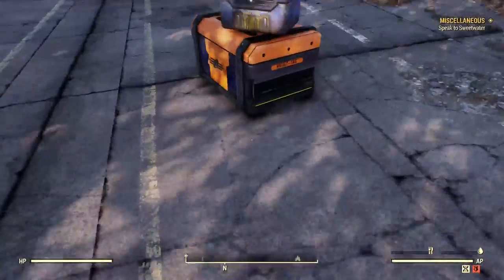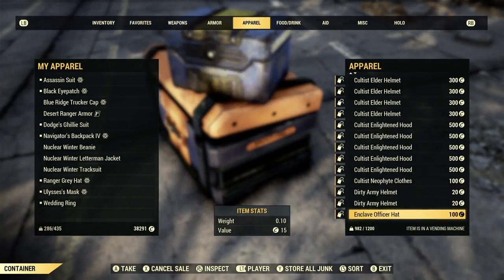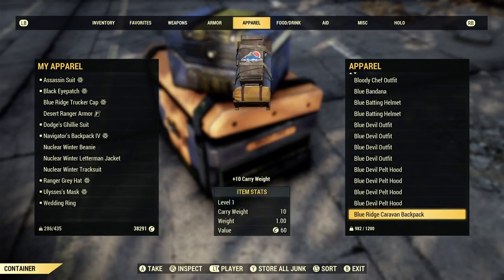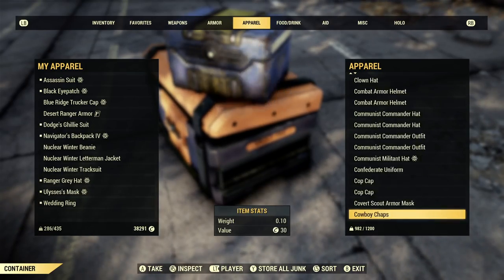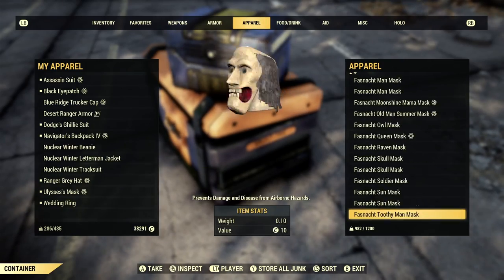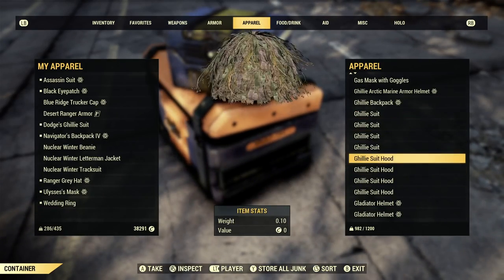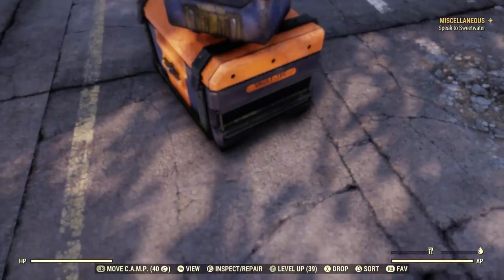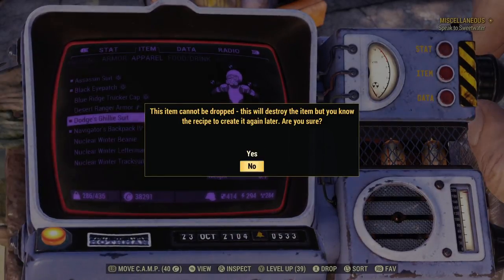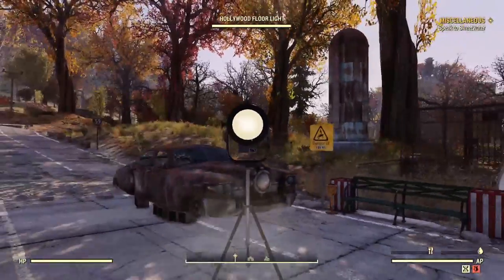Now you can't even drop them, you can't trade them, you can't do anything. If I go into my stash and get to the Gs, you'll see that I have a bunch of them but I can't do anything with them. I was planning on trading them, but you just can't anymore. If I come to my inventory and try to drop it: 'This item cannot be dropped, it will be destroyed.' So I don't want to drop that — and that's the same thing with a lot of this stuff.